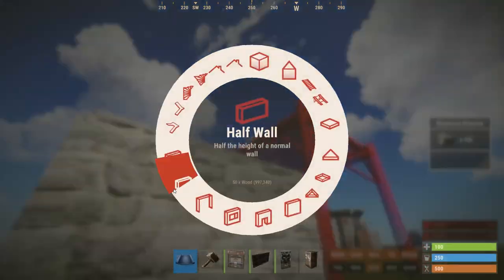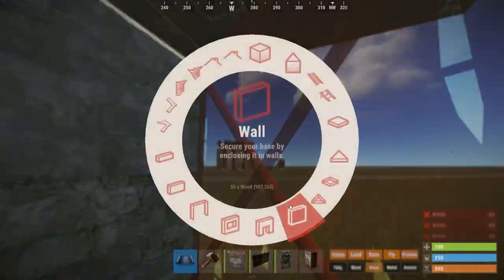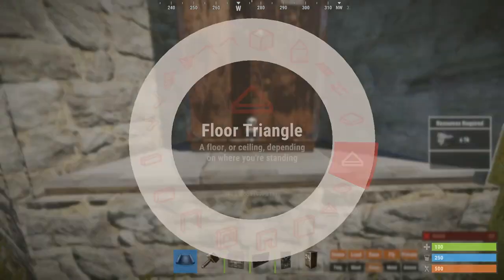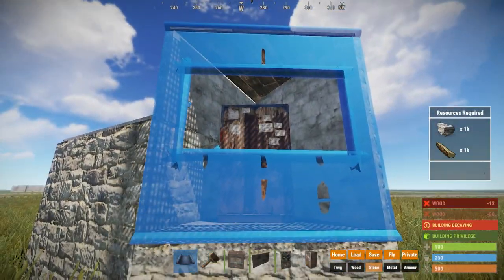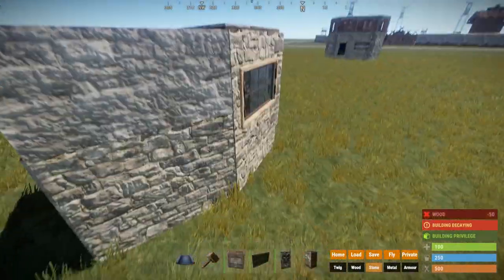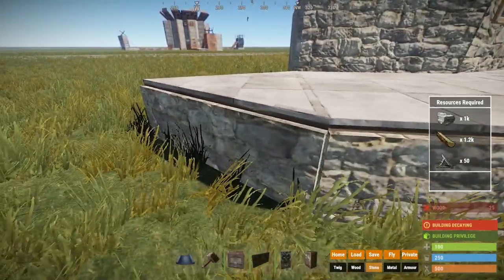I came up with a fixed version and will show you how to build it right now. We're again going to build a little starter unit to claim the area, but this time a foundation on the side will be raised. You can leave it in this stage for a bit, but it shouldn't be too long because the exposed foundation allows people to easily soft-side into it, exposing your TC.